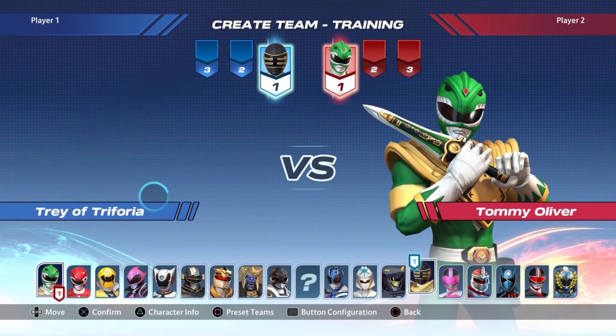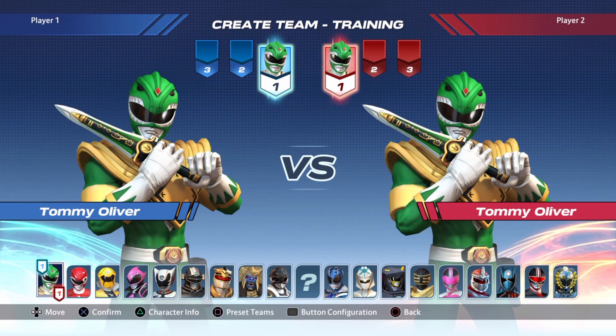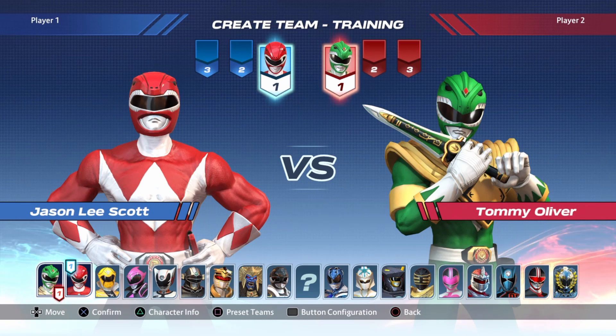Now I want to run through every character quickly and tell you what position I think they're best in — this is completely opinion-based. Tommy is one of those rare all-rounder characters. Similar to Jason, Tommy can play any role on a team. His assist isn't fantastic, but he has great movement options, good damage for three bars, and his stuff allows him to set up teammates. I think Tommy is best as either a point or anchor character. Similarly, Jason is an all-rounder — essentially the Ryu of this game. He doesn't excel in any one thing but isn't bad in any one thing either, and his damage is fantastic. His assist offers nice lockdown pressure and OTGs, making him good as a number two or three. His solo damage makes him great as an anchor, and he also benefits from assists as a point character.